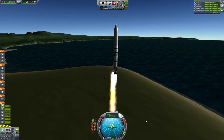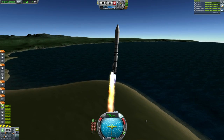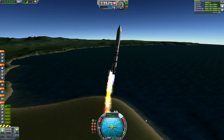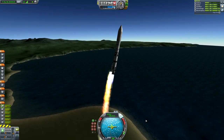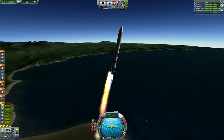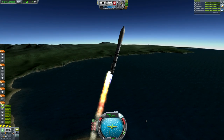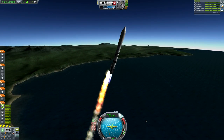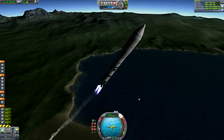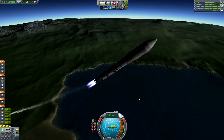Before this video really gets underway, I just wanted to showcase this somewhat unusual launch configuration I'm using here. I decided to take inspiration from the OSIRIS-REX launch, which used an Atlas V rocket with a single solitary solid rocket booster. You'd think this would cause the rocket to become horribly uncontrollable, especially in KSP, but by using a stock solution of five vector engines built around an adapter part, I was able to maintain stability quite easily.